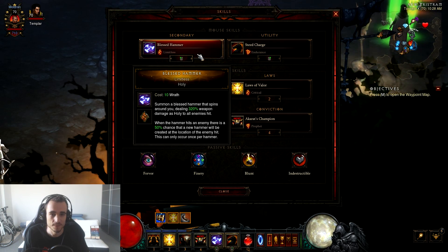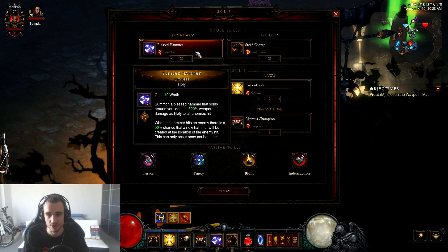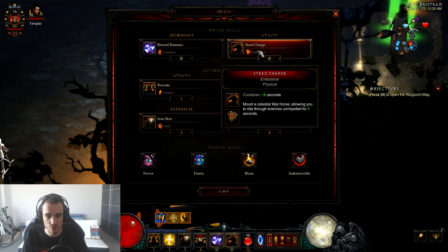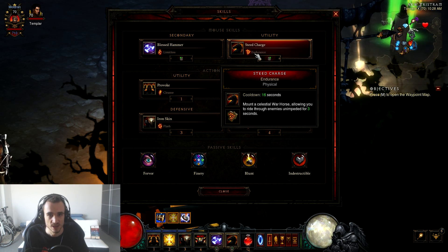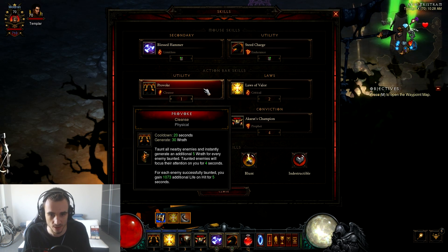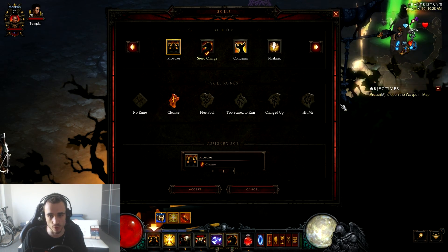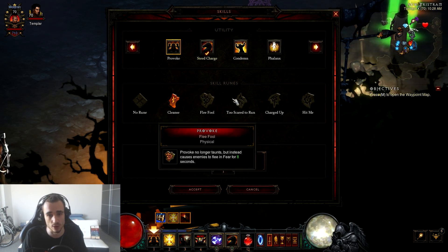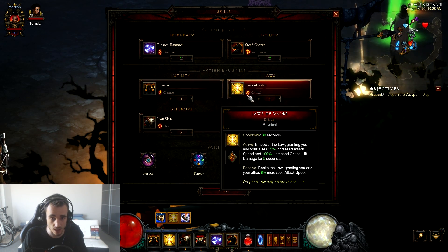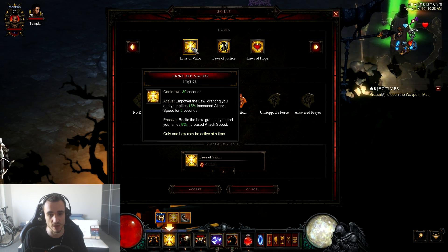For skills, we've got Blessed Hammer — Limitless rune — that's the bread and butter of this build, the key ability and the only attack we use. Then we have Steed Charge for movement speed. Some people also like to use Falling Sword because of synergies with the Light set, but I think Steed Charge is better for movement and survivability. Provoke — Cleanse rune — is going to be the main Wrath generator. You have options with the runes; all of them have good advantages. I use Cleanse for survivability. Laws of Valor increases attack speed even further.